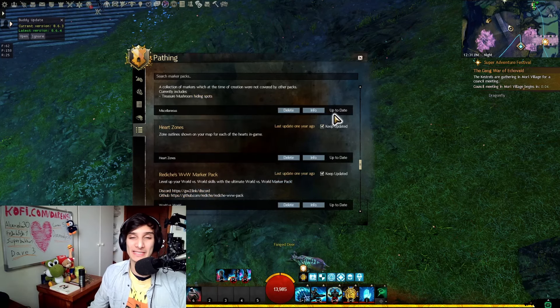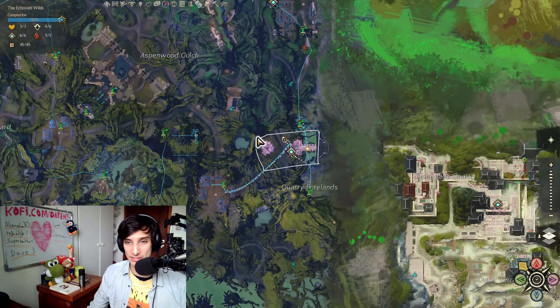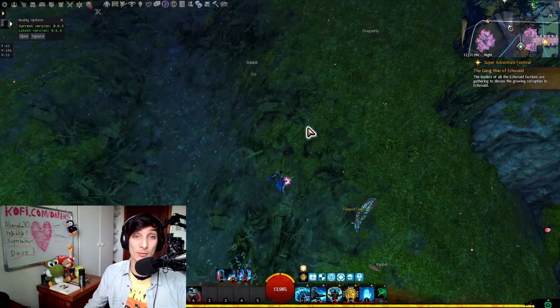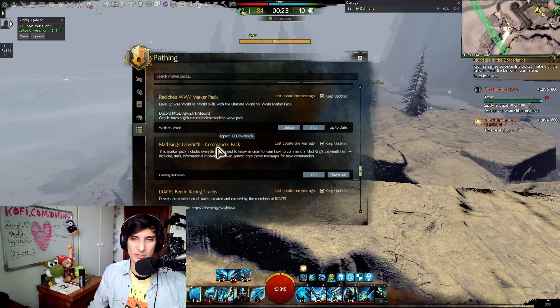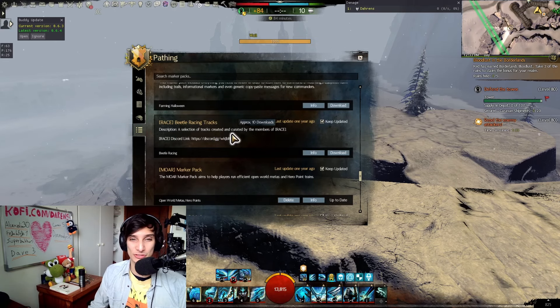Heartstones gives you an outline of where each renown heart starts and ends — essentially drawing the boundary of the area where you can progress that heart, which is very useful specifically for map completion in the core maps. Mad King's Labyrinth Commander Pack is for commanding the Mad King's Labyrinth during Halloween — it gives you the best routes. I'll probably use this one specifically when Halloween comes out so I can learn how to command it. Beetle Racing Tracks is the same as before — a good item to get a gold medal in beetle races.